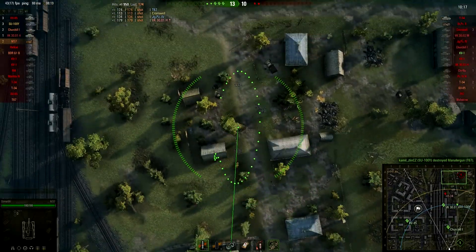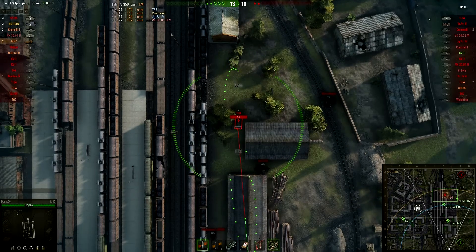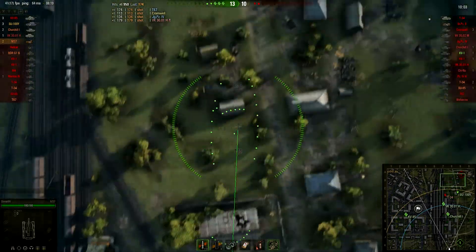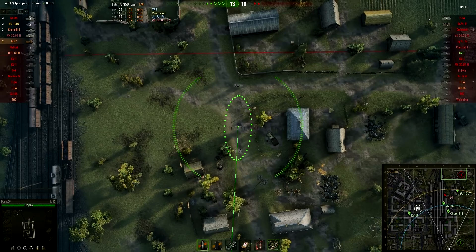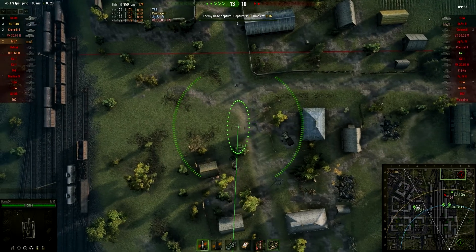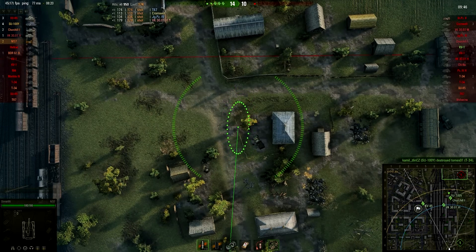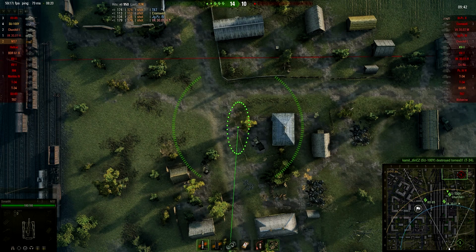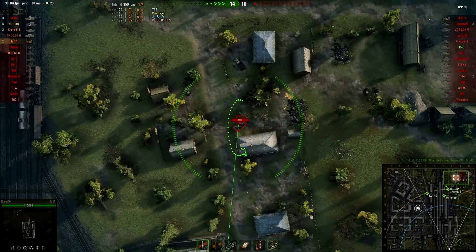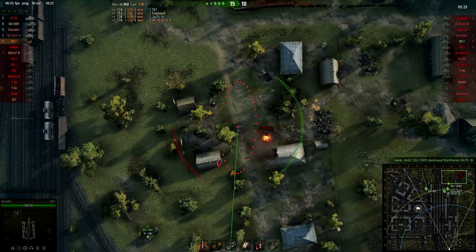So now it's only Arty and a T-34 remaining. The T-34 is in an unfortunate position where we can't shoot at him. The best thing to do here is to pre-aim on the suspected position of the enemy arty, which should be around the red line. Where are you, little arty? There he is. And unfortunately we don't get him. But hey, not a bad match.